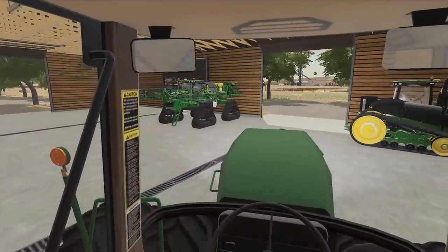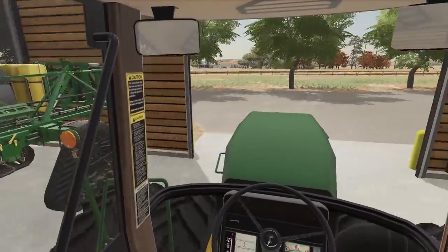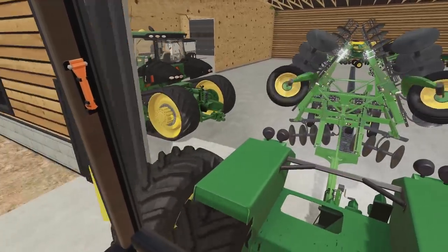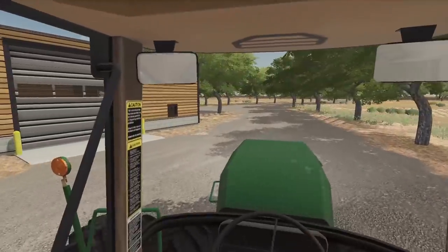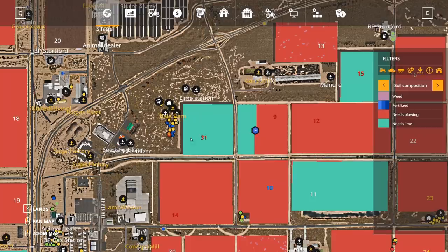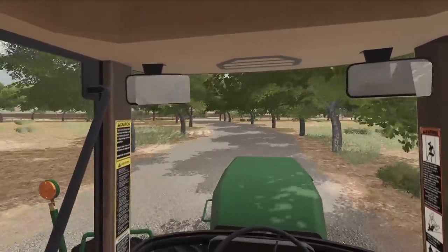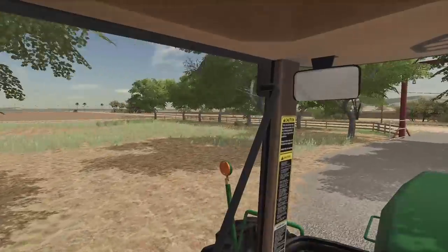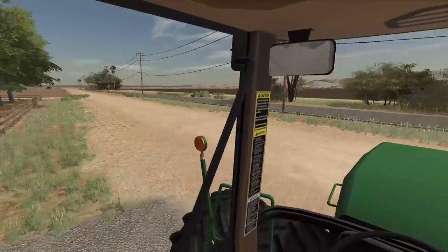Got everything hooked up. Heading over to field 14 — our big soybean field — with the John Deere 2720 combination ripper. Bolt should be over there to help too. Hoping that by the time I'm halfway through, Bolt can jump on and we can knock it out quickly. We've been doing a lot of field work and not a lot of things have been going wrong, which is great.